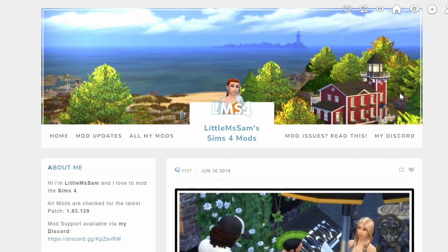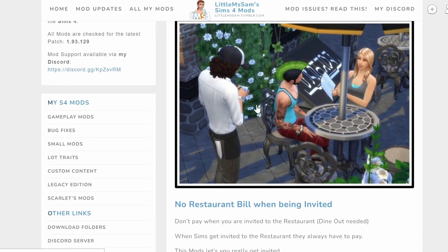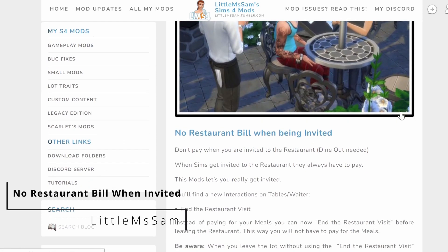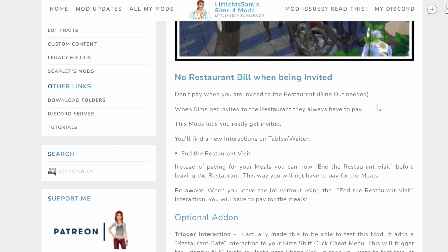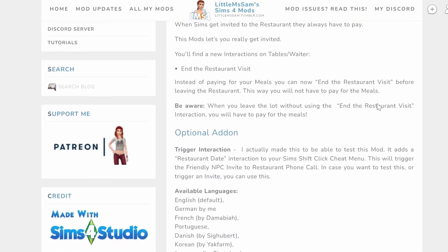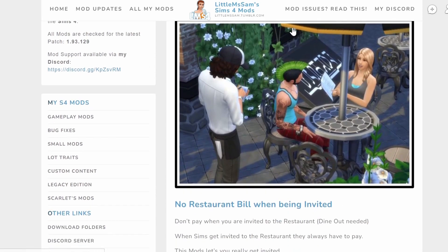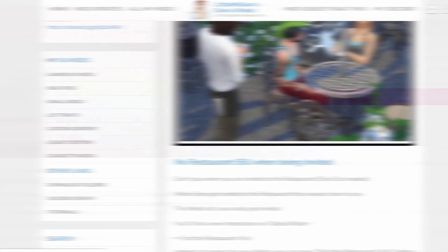The next one isn't a huge mod but I love it — it's No Restaurant Bill When Being Invited. Why should you always pay when somebody else invites your Sim out? It doesn't make any sense, and therefore this mod is a must-have.